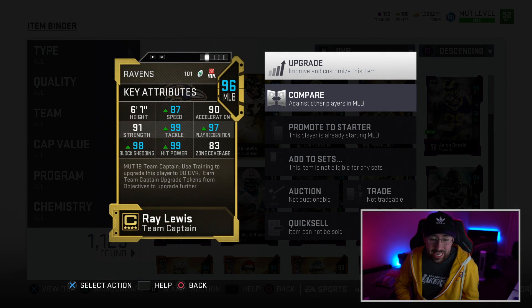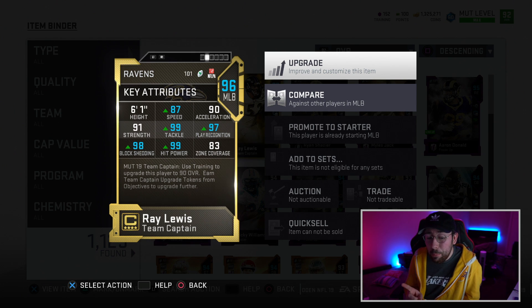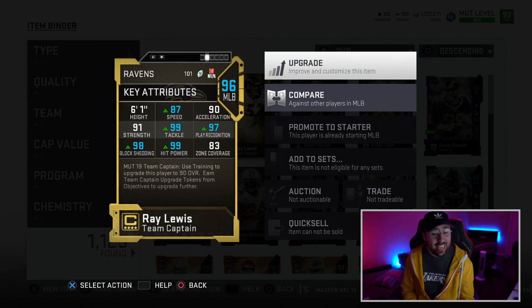We also have Ray Lewis, 96 overall. Dude is essentially a golden ticket. 87 speed — that's pretty good — but 98 block shed, 99 hit power, 97 play rec, 99 tackling. The dude's got 299 stats. That's kind of insane.